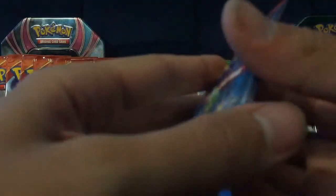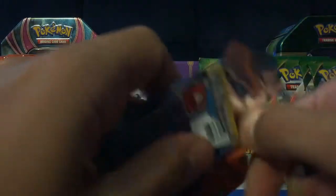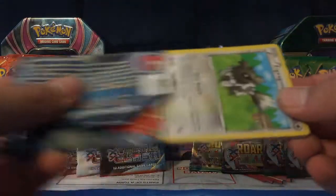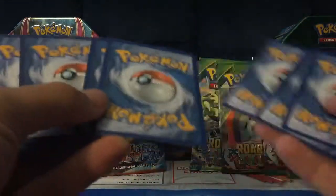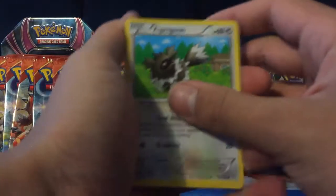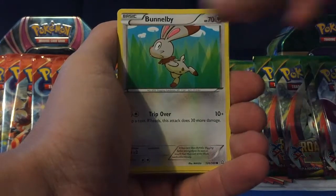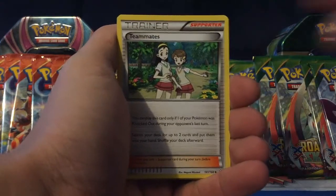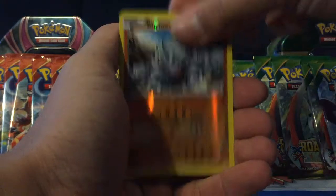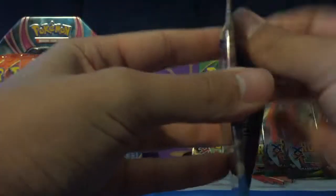Gardevoir, let's go. I'm really just hoping for Primal Kyogre and Primal Groudon from the set, mainly because I still haven't pulled them, so that would be awesome if I got them. We have a Zigzagoon, a Weedle, Bunnelby, Trico, Skitty, Freshwater Set, Teammates, Dual Blade, Rhyhorn Reverse, and a Nine Tails regular rare.